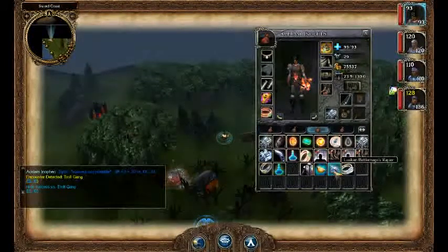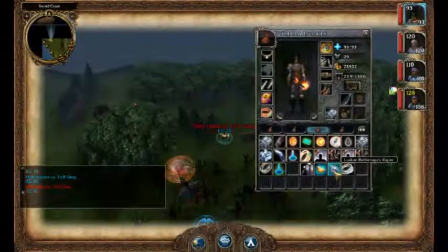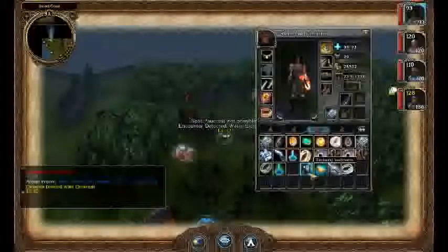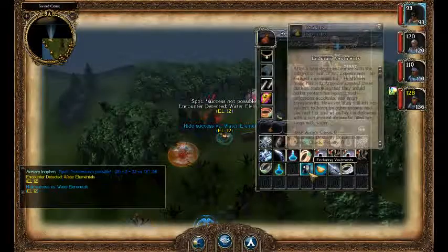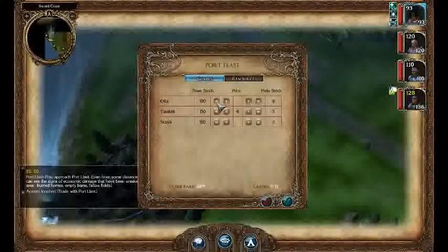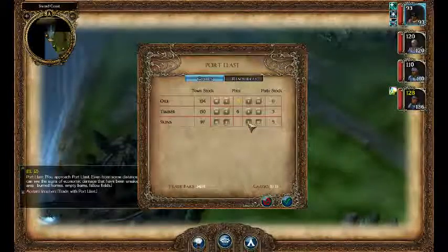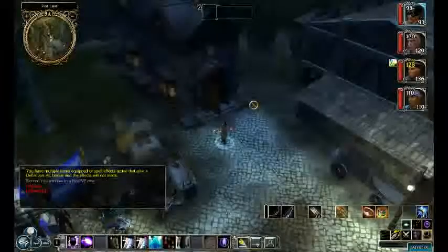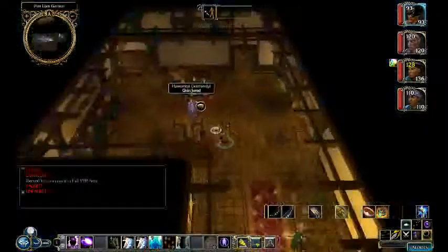There's also a Luskan Battlemage's Rapier, which is just a plus three rapier, another bowl of elementals, and a weird robe that isn't really all that great. On our way back into town, I'm going to do a little trading for some resources so I can buy an upgrade.